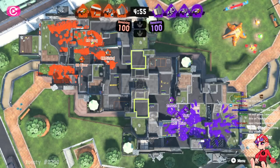So the comps here: we have two supportive splashes on both sides with Machine. The main difference is we have a Tetra and a Carbon, which are both going to serve similar purposes.